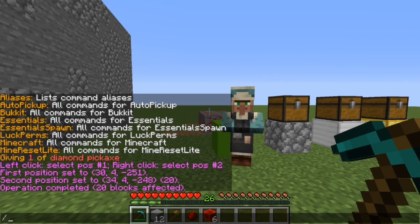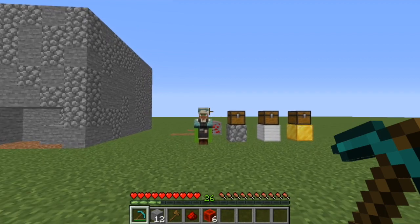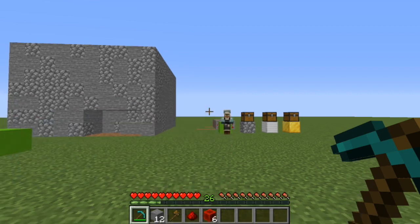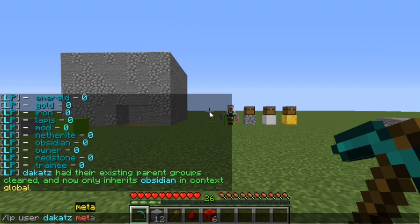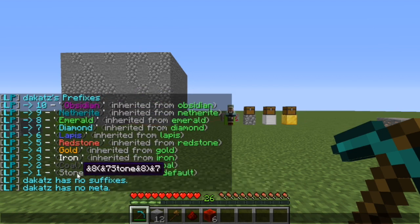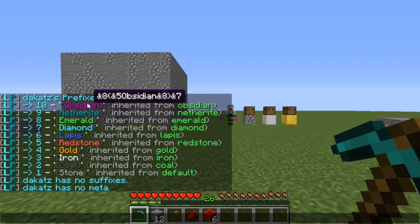The next plugin is Essentials — just the default plugin we use for warps, spawns, and all that stuff. After that is LuckPerms, which is our grouping and permission plugin. If we go 'lp list groups' you can see all the groups. The ranking order goes: Stone, Coal, Iron, Gold, Redstone, Lapis, Diamond, Emerald, Netherite, Obsidian — so there are 10 ranks currently. I'm still considering adding more ranks or doing a prestige system, but I'm limited to 12 plugins.